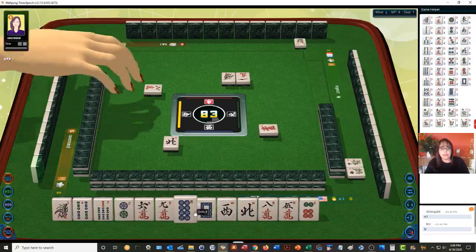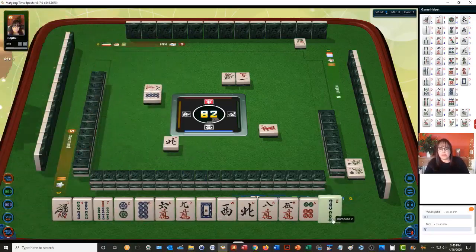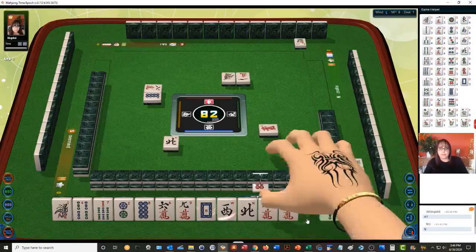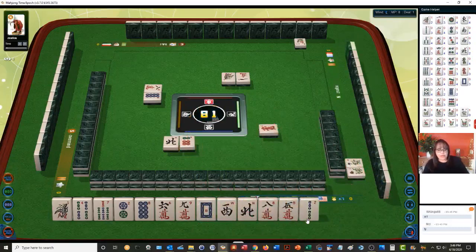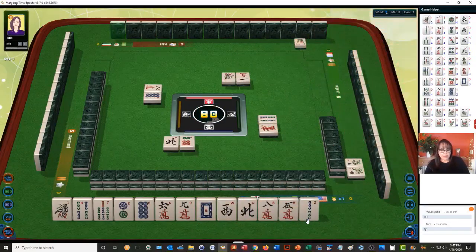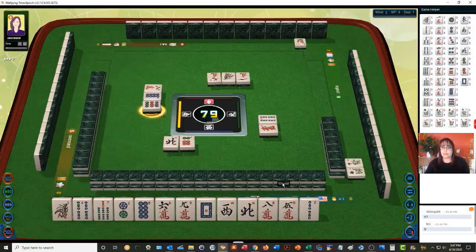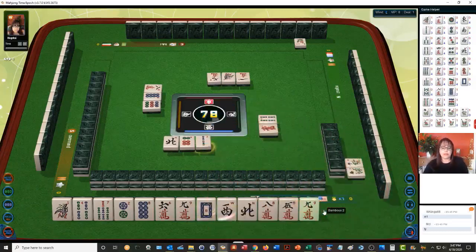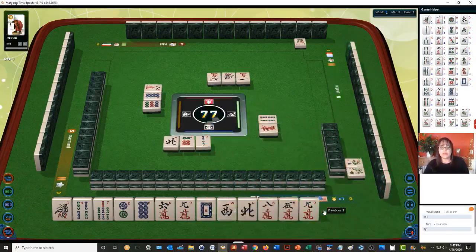I'm thinking Knitted right here. Let's see if we can do it. 1-4-7, 2-5-8, 3-6-9. Greater or Lesser Honors and Knitted Tiles — that's 12 points. There's a pair there, so no pairs — you've got to have all single tiles.